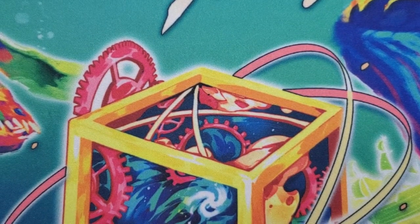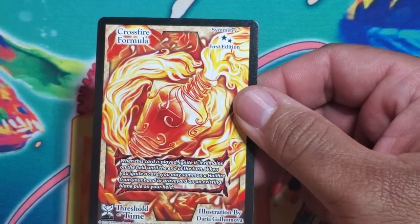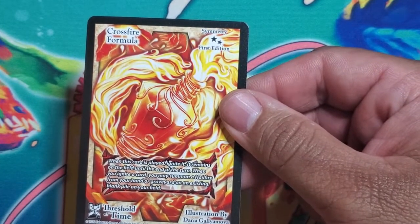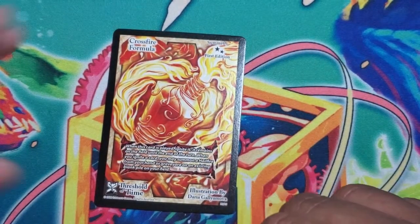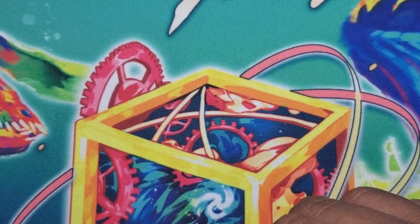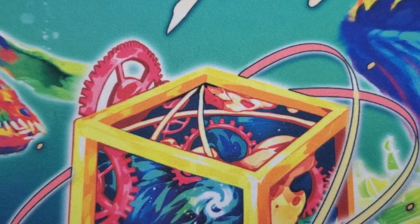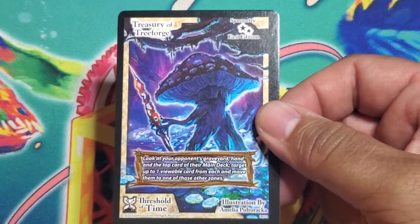Here's an uncommon Hail Fire symmetry — Crossfire Formula. When this card is played, ignite it. It remains on the field until the end of the turn. When you ignite a card, you may summon a Hail Fire from your hand or graveyard onto an existing blank pile on your field. It helps you swarm against your opponents, and then you can burst and hit them for massive damage. That deck goes so hard and fast — it's kind of insane.